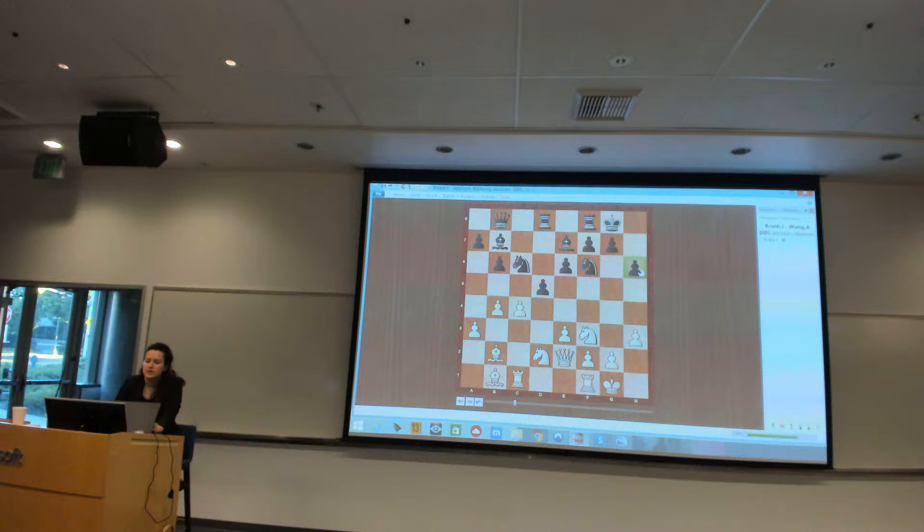So now I go bishop b1. I wanted this pawn here because it weakens that diagonal - makes it harder for black to play g6. So she played queen a8. I don't know how aware she was of what I wanted to do.